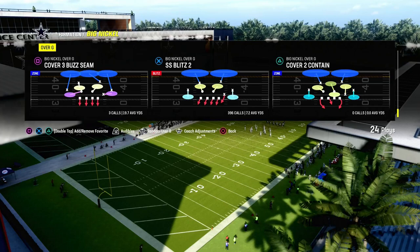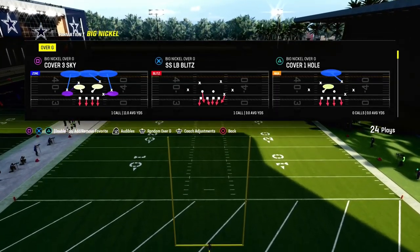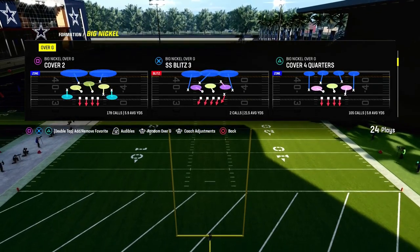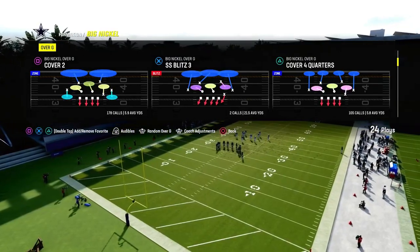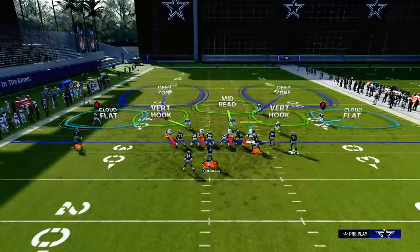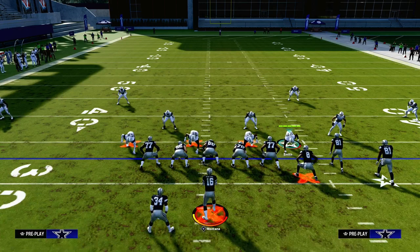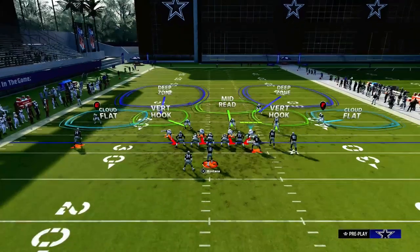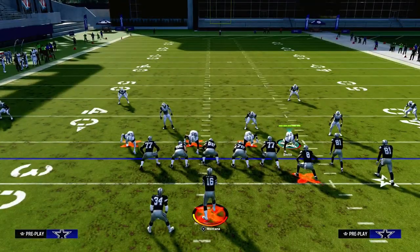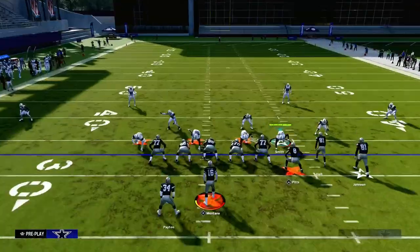The biggest thing you need to understand when running Mable coverage in Madden 24 is that the zones are a little bit different than you might think. It's based off of a grid system that essentially divides the field at the hash marks. In this example, I'm going to run this with my bunch to the wide side of the field, meaning the ball is on the left hash mark, my bunch is to the right, and there's more grass to the right side of the screen.